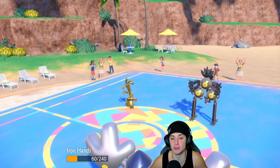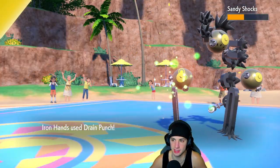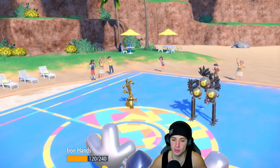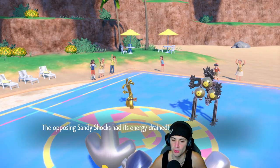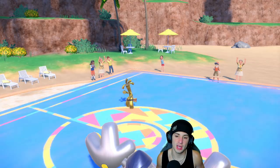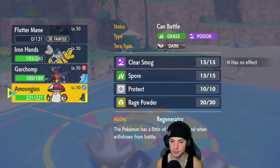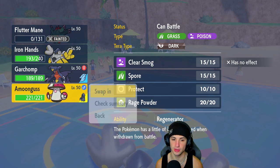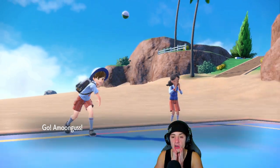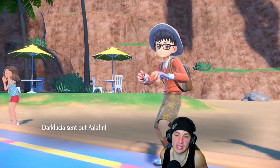Sitrus Berry definitely going to clutch up big time — we get back 60 plus HP, Drain Punch takes out Sandy Shocks, and we get back a bunch more HP. It's only plus three now. From here they're forced to go into Palafin, so I don't know who's going to Terastallize — that's the problem. Goldenglow has not Terastallized yet, but I feel like Garchomp could maybe get off some big damage.